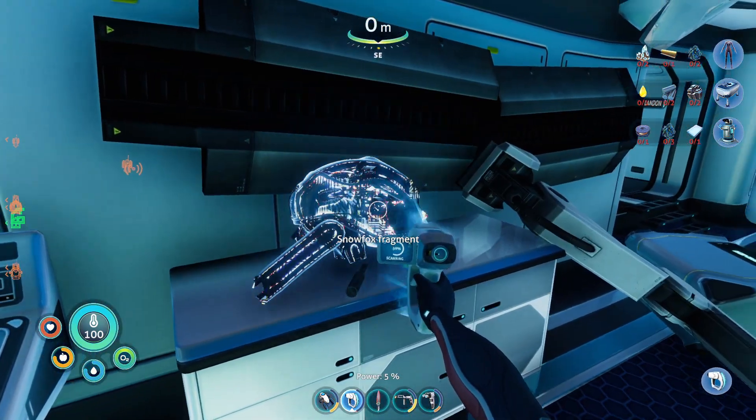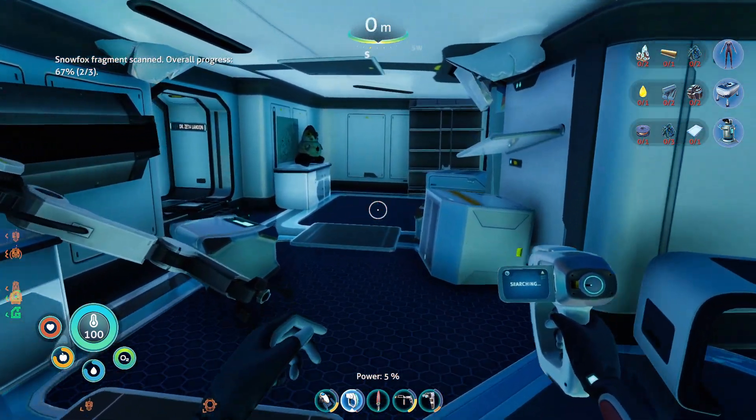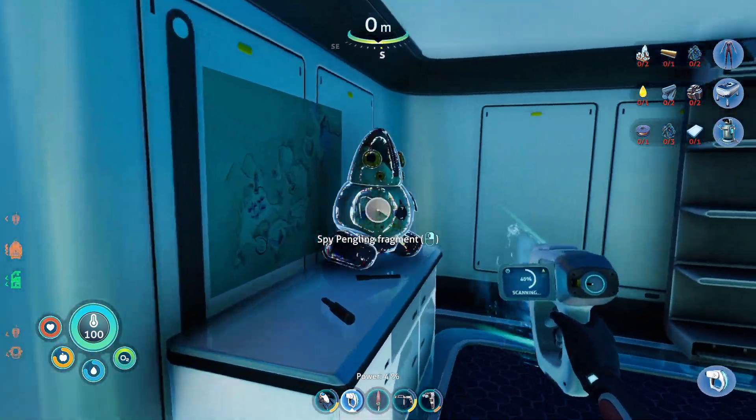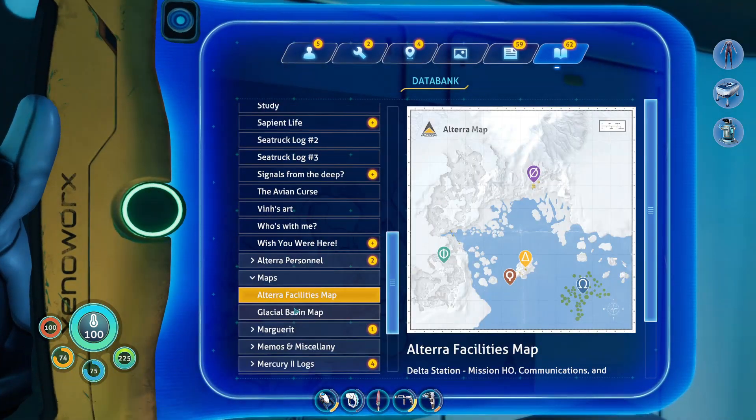I believe there's a snowfox fragment here — I think we actually need one more of those. We already have the spy pangling fragments. What's this? A glacial basin map — that would be most useful! Yeah, now we have a glacial basin map and an Altera facilities map. That would be most useful — I believe we are right here right now, and there's much more to explore.